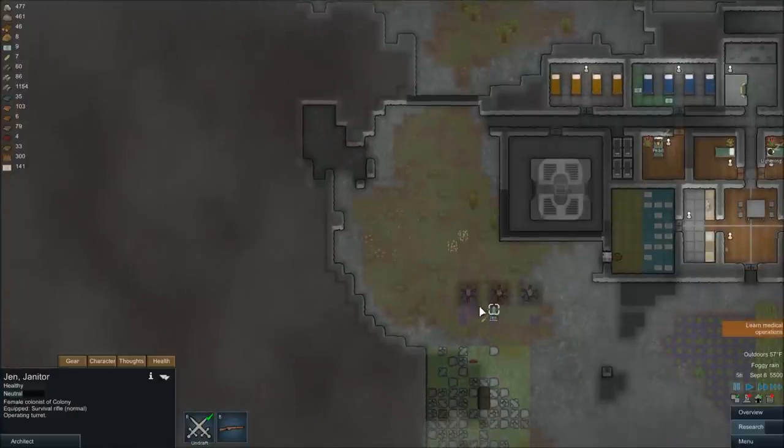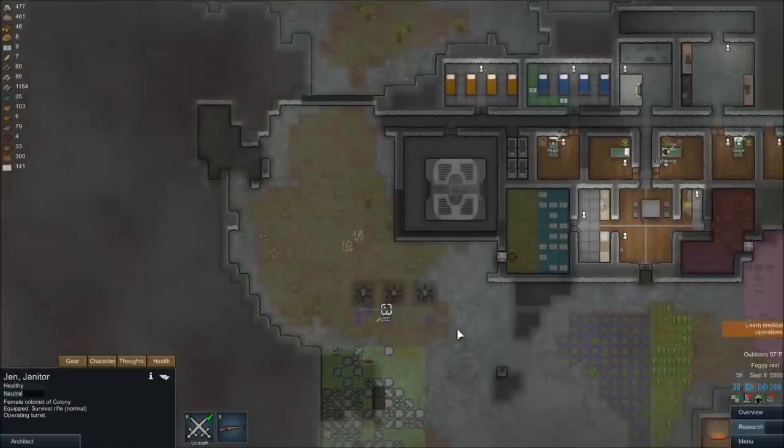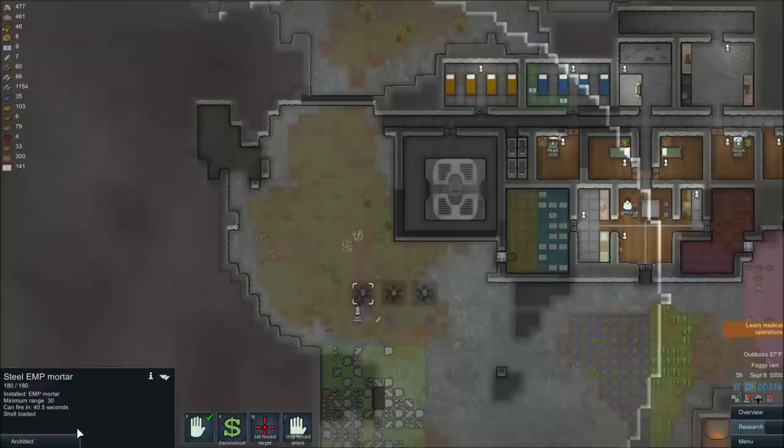The last type of mortar is pretty cool — it's an EMP mortar. This is what you'll use to take out mechs when you get to that point in the game. It will disable them, and that helps a lot when you're trying to kill them because they can get very powerful.